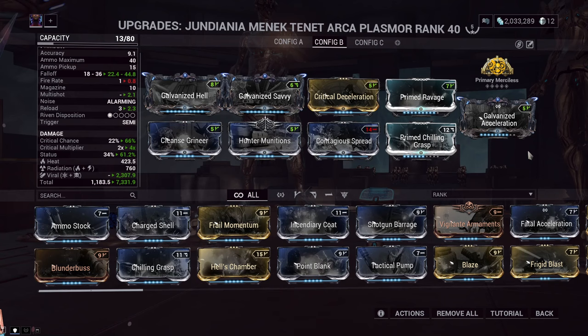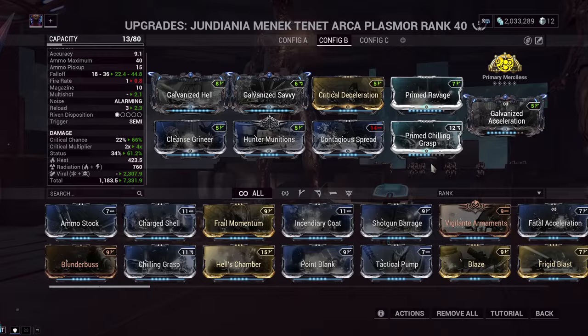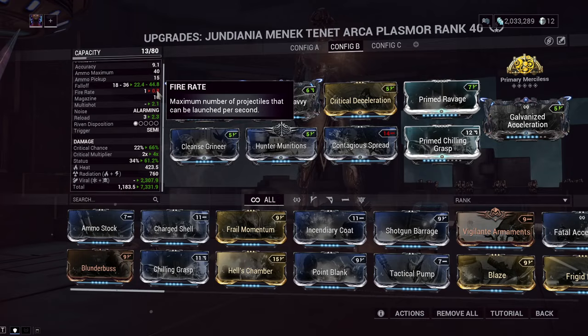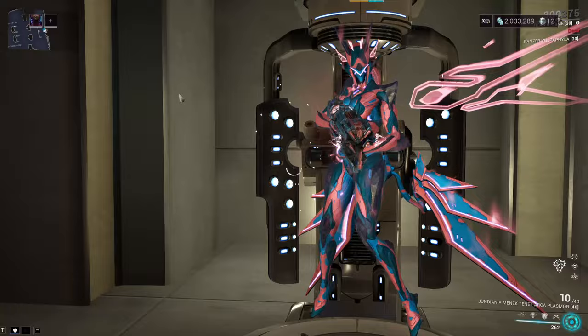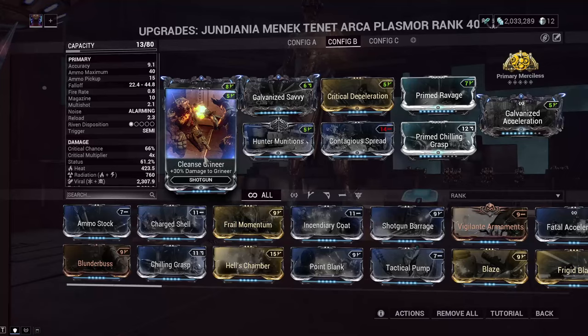The one thing that this doesn't do is give you Fire Rate. I like to show weapons as just themselves, and personally if you're going for a max damage Tenet Arcaplasmore build, I think this is what it looks like. But Fire Rate is something that it desperately needs at 0.8 base — I was wrong when I said 1 earlier, it's 0.8. So if we come to outside frame buffs, looking at Arcane Tempo — at max rank this gives you on crit 90% Fire Rate to Shotguns for 12 seconds. The Fire Rate mod for Shotguns also gives you 90% Fire Rate.